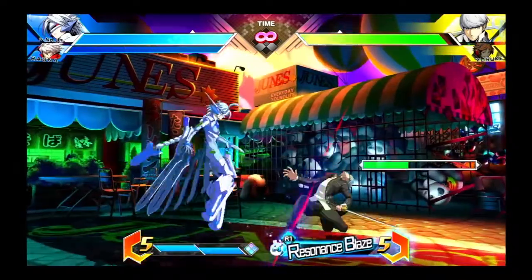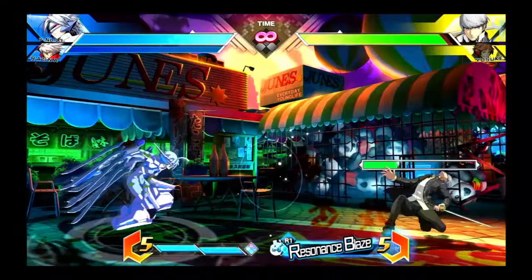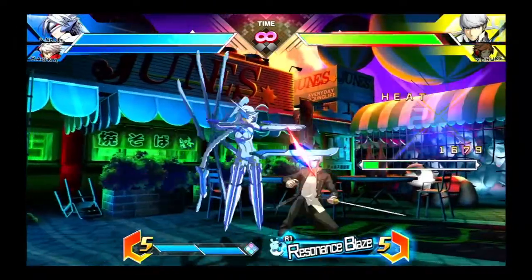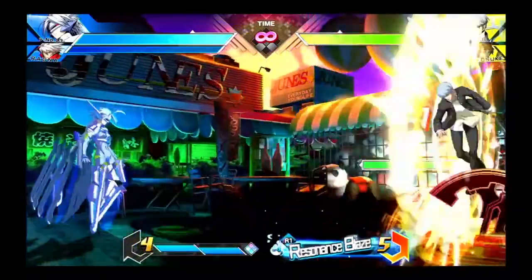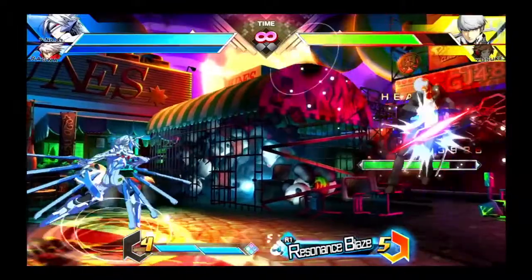Nu-13's Crouch A can chain into Stand A, but her normals are very stubby, and more often you'll want to go into Crouch C to be safe. The combo path is essentially the same either way. Your goal is to hit them with an EX pinwheel and then combo into summon swords from there.